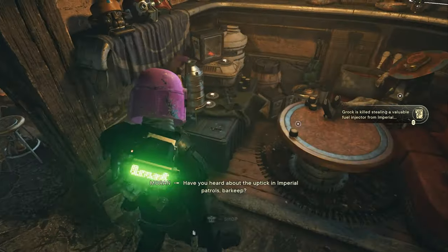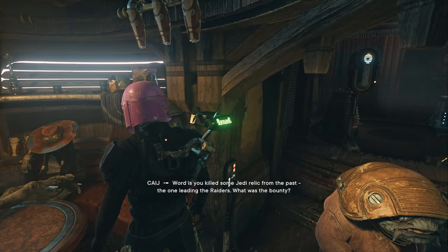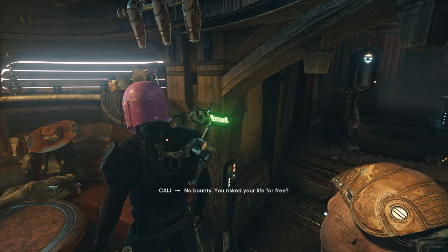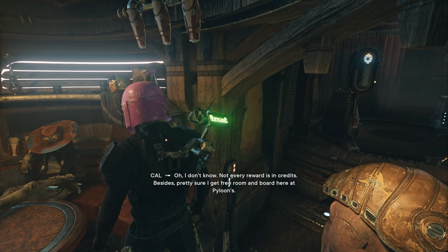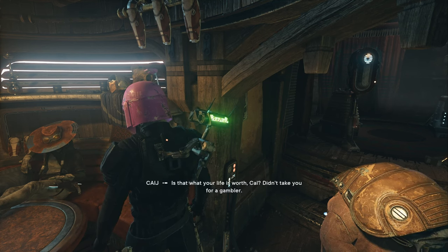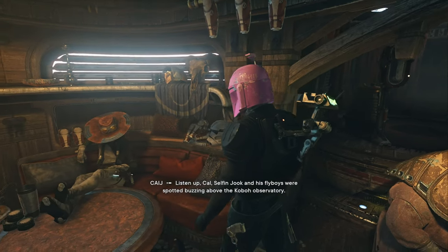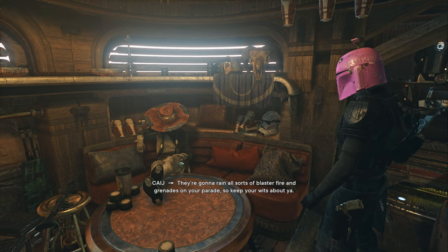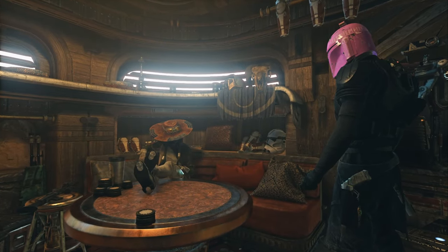So I'm missing too many helmets. He killed some Jedi relic from the past — the one leading the raiders. What was the bounty? No bounty. You risked your life for free? I don't know — not every reward is in credits. Besides, pretty sure I get free room and board here at Pyloon's. Listen up, Cal — Seejef and his fly boys were spotted buzzing above the Koboh Observatory. They're gonna rain all sorts of blaster fire and grenades, so keep your wits about you.